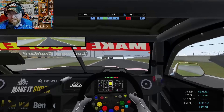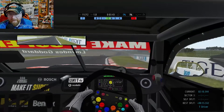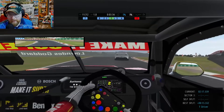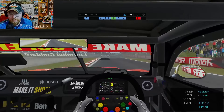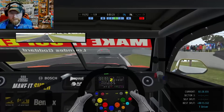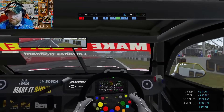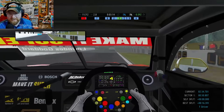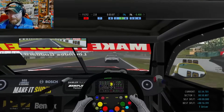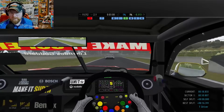On the Conrod — we can take this corner flat out. Coming up to a little chicane and then we've got to brake hard. First lap done — a 2:34. That's horrible! We've got to shave about 30 seconds off. That's going to take a while.